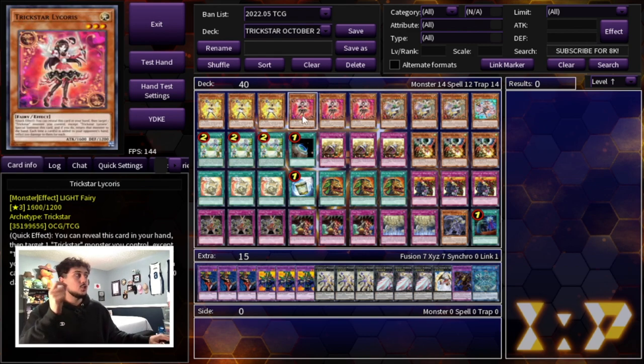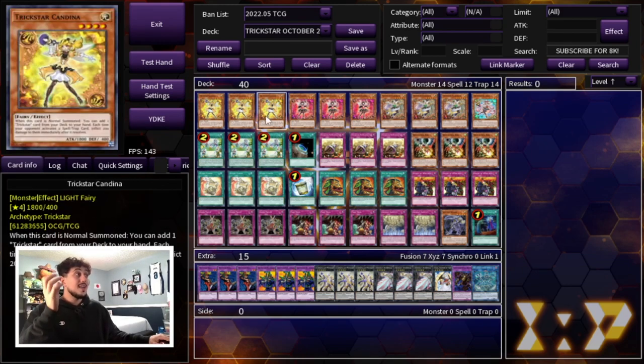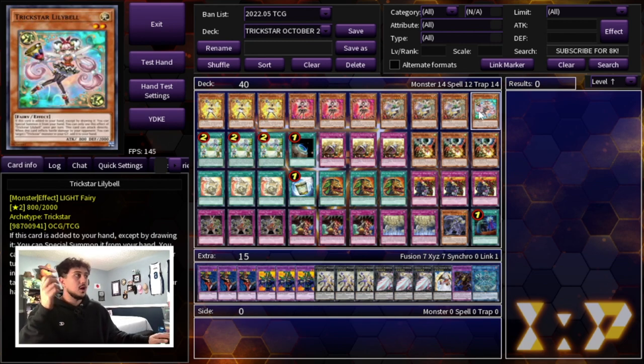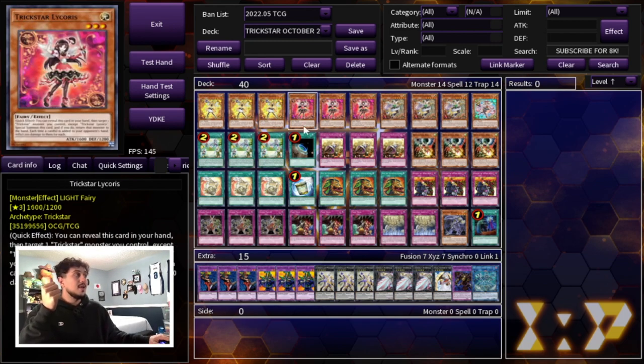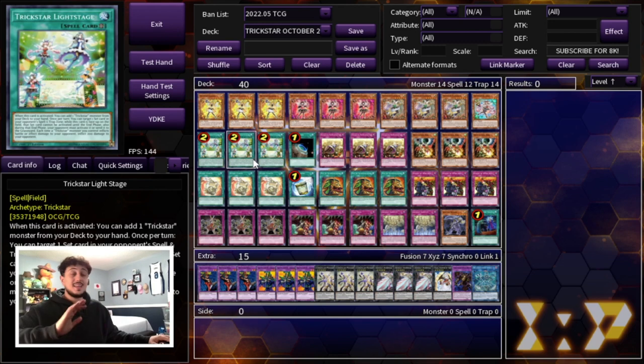Of course we all know how powerful Lily Bell is, so you want to play the one Lily Bell. And then the card that just came off the ban list — I'm so happy it's back — three Trickstar Light Stage. This card has so many different applications. I feel like because it's been at one and two for so long now, people forget how powerful this card really is, not just in those strategies that use it to search Lily Bell for a level two Sprite summon. In this deck, this card is insanely powerful.